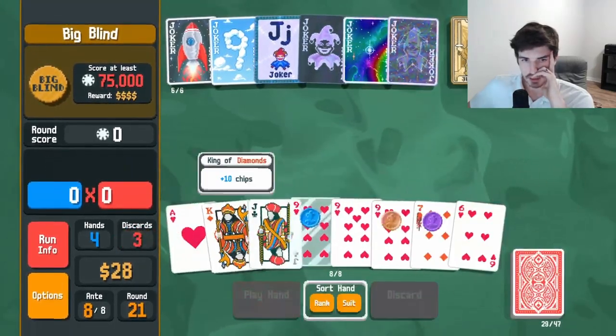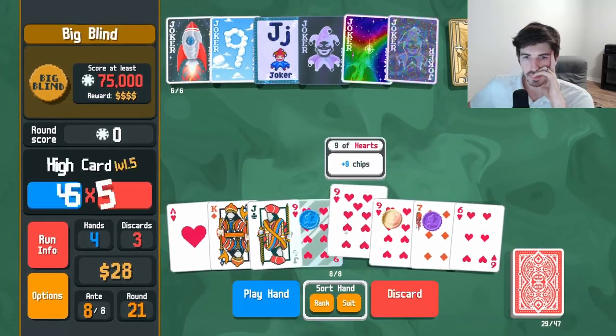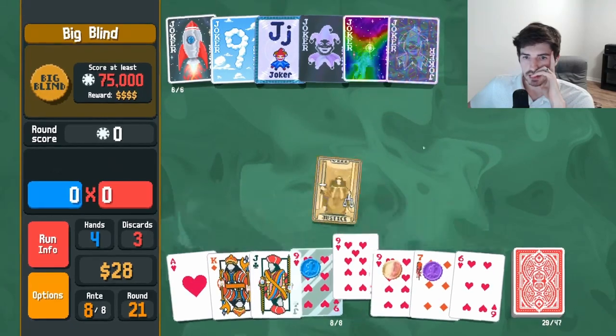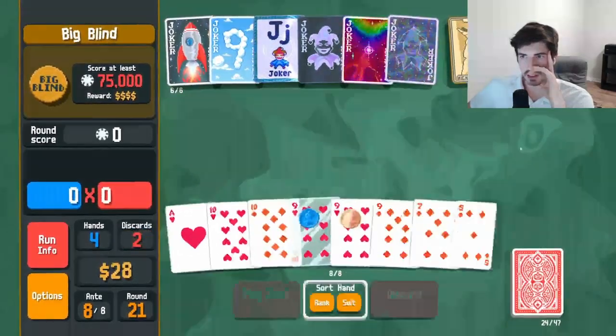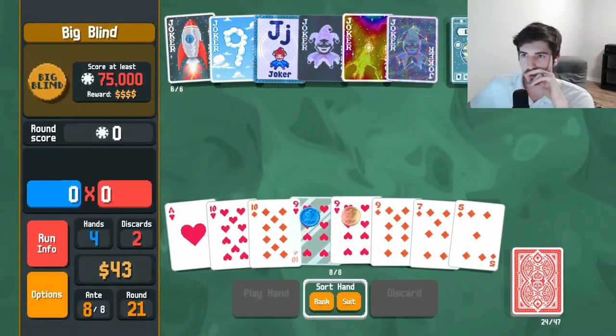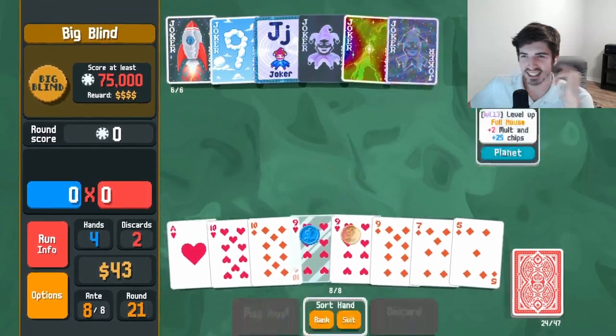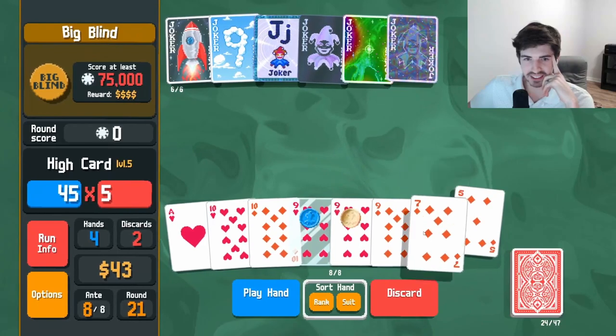Delete these guys. I'm going to make another glass nine here but we are going to discard him — I don't want to get rid of our nines. Temperance, give me 15 bucks. The two best planet cards we could look for all at once — thank you.